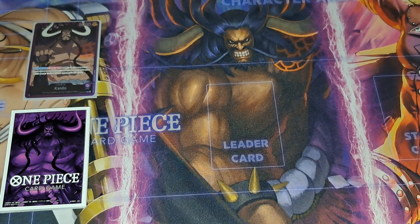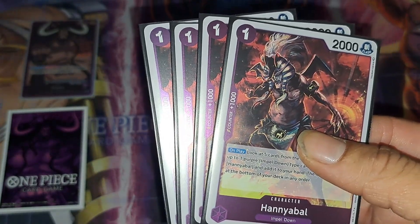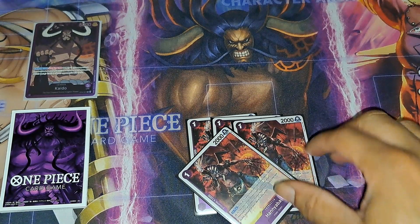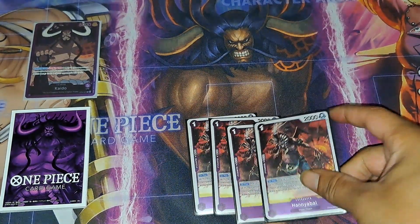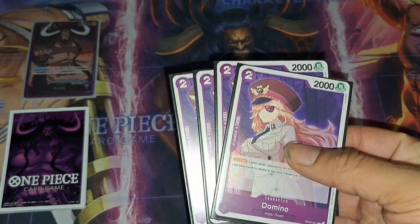We'll start off with the new cards. We got a turn-one play now, which is the High Noble, able to search out all the Impel Down cards. That's the reason why we can play the deck again — because we got a searcher, and you can also grab some blockers off it.